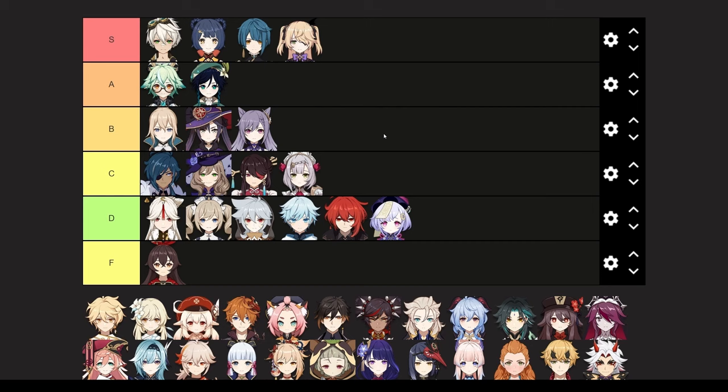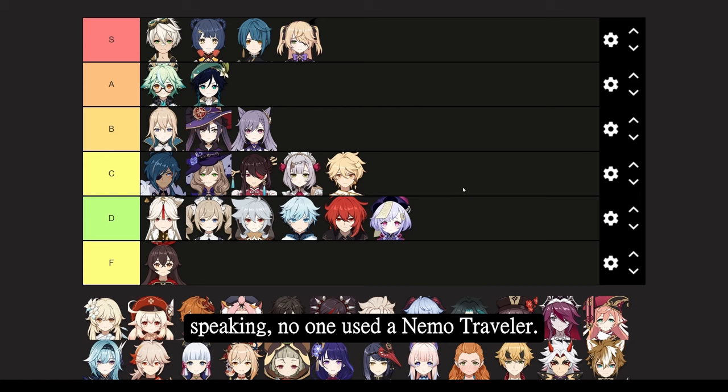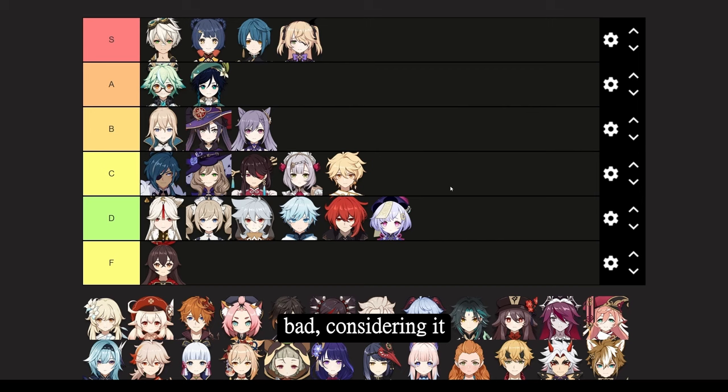This is the tier list so far, considering every unit in patch 1.0 when the game launched. We can rank Anemo Traveler, but bluntly speaking, no one used Anemo Traveler — his burst was pretty bad, considering it could just go off in a random direction and would not connect with enemies, making it a worse variation of either of the two premiere Anemo characters.